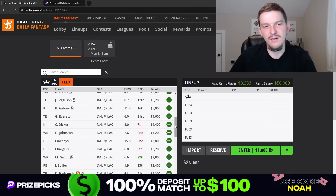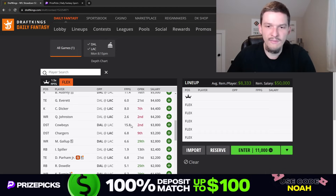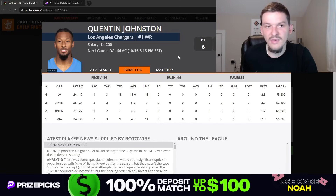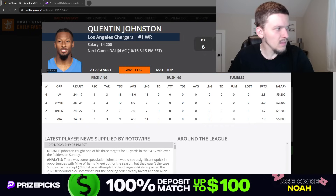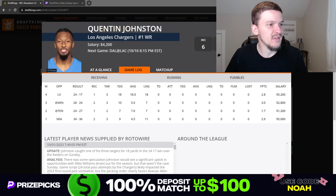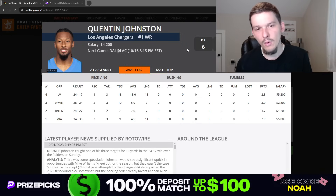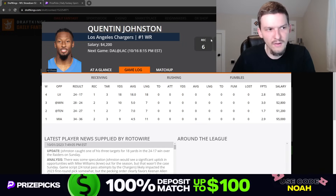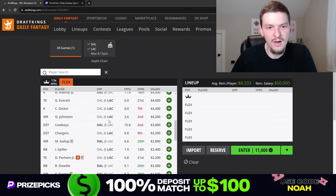There are guys cheaper than Everett I'd rather go to save salary. Quentin Johnson at $4,200 hasn't had much of a role this season, but his role is expanding without Mike Williams. Last week he played a season-high 51% of snaps — he's going to operate as the wide receiver three. He only saw three targets, but Quentin Johnson is a big play guy they can target deep down the field. He's more of a boom-bust option, but at this price tag his ownership should be pretty low. If you want a tournament play with big play upside that comes in with lower ownership, Johnson is someone you can look to.